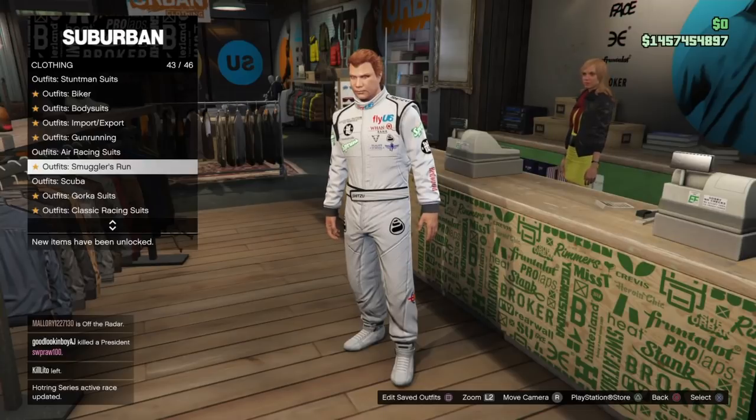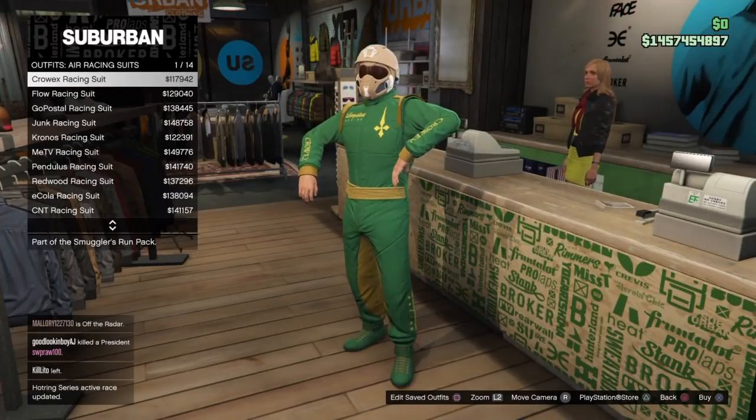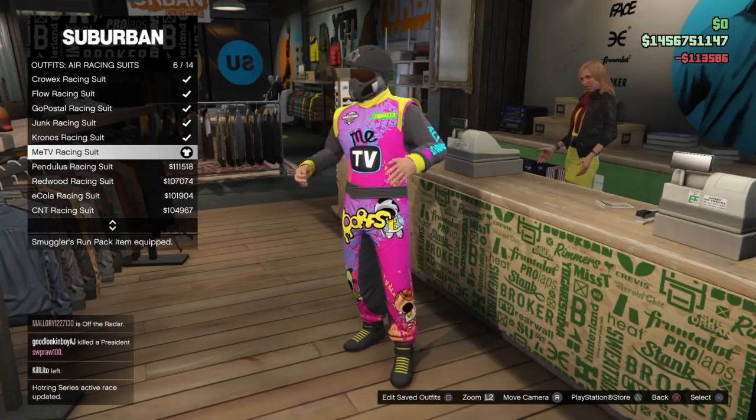This is a throwback to a video I recorded last May when the director mode component transfer glitch was just around, but these components and this method will work for any component transfer glitch that is available. You will find a link to whatever is available if it's not patched in the description, links to the component list, and we're going to create six full outfits in this video, so you'll also find each individual outfit there.